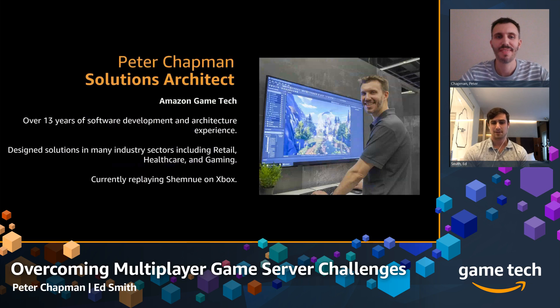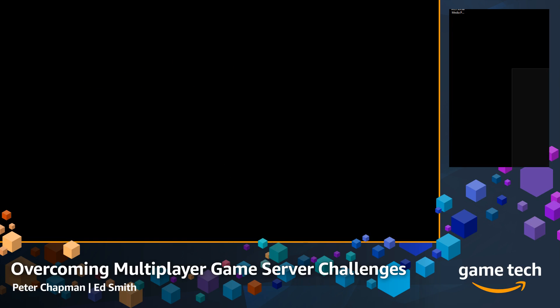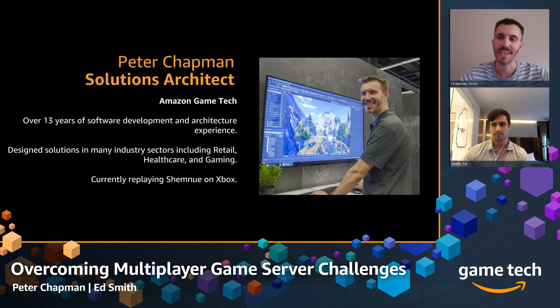I'm Pete Chapman. I'm a specialist solutions architect for gaming. I work in the Amazon Game Tech team, coming to you from not-so-sunny UK. I've got about 13 years of software development and architecture design experience, and I've worked in a varied range of industries — from retail, healthcare, and crucially, gaming, which I've been focusing on a lot in recent years.